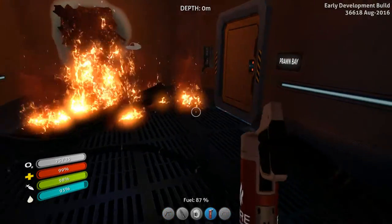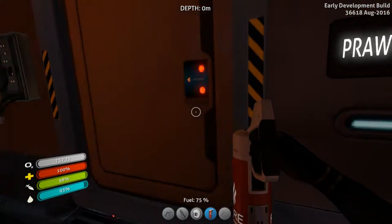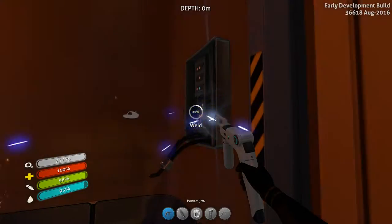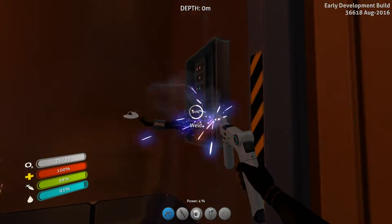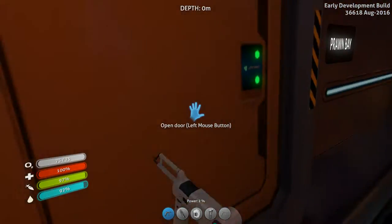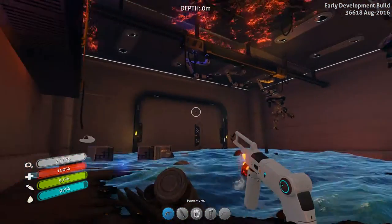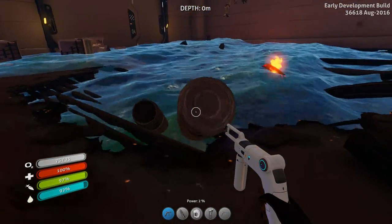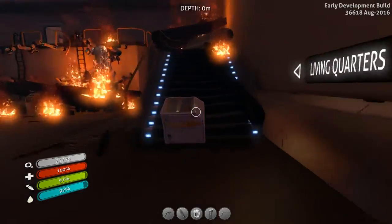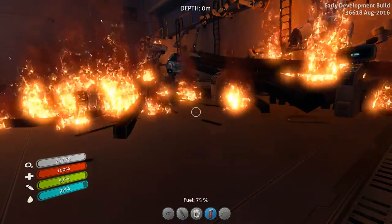Fire extinguisher, please. I want this door. Use welder to repair the damaged wires. I love how it's just pinging itself back up. Oh, there's a bunch of prawns - this is cool. So now I'm going to be wanting to use my scanner in here.